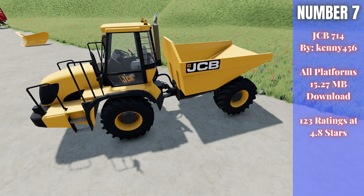For number seven this week, we have the JCB714 by Kenny456, 15.27 megabytes to download for all platforms, currently rated 4.8 out of 5 stars with 123 people having rated it. It's a nice little JCB dump truck type thing — it looks great. This thing is $80,000 to buy, 170 horsepower, max speed of 40 kilometers per hour, and you can adjust the capacity between 9,000 and 30,000 liters — there's 9,000, 20,000, and 30,000. You can also configure the wheels, beacon lights, back trailer hitch, main color, and rim color. That's the JCB714.